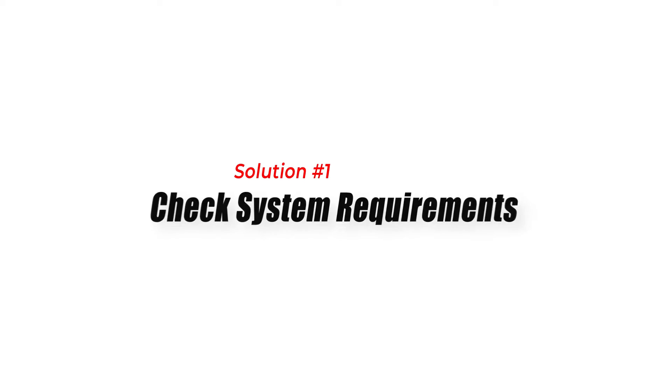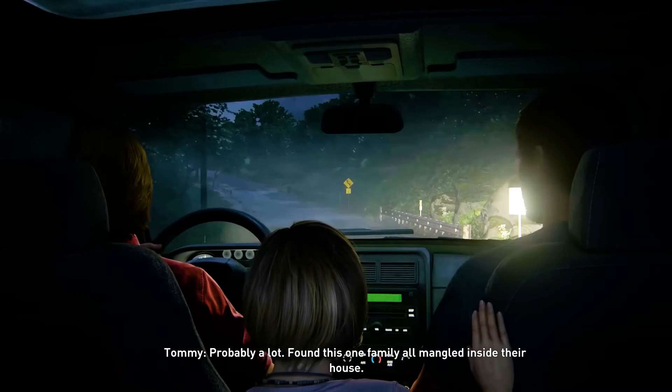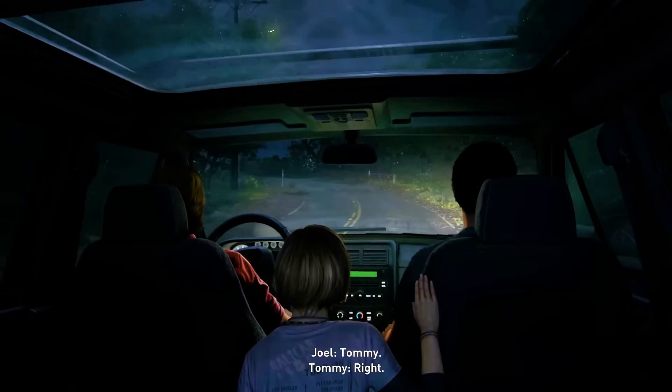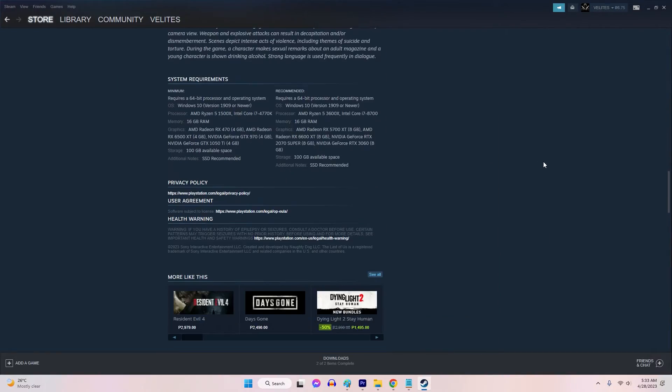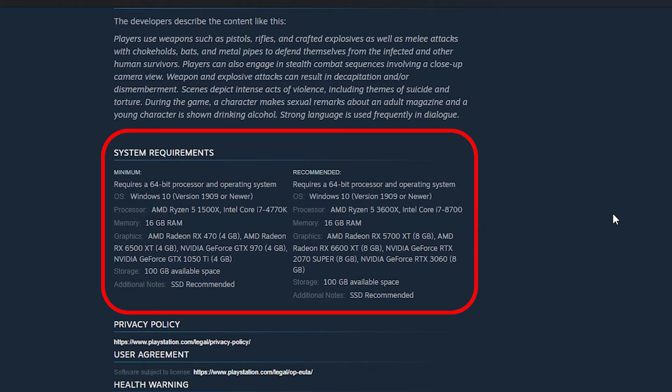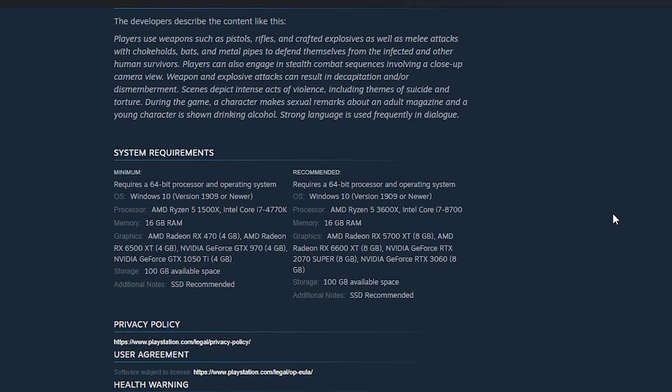Solution 1: Check System Requirements. Before trying anything else, make sure that your PC meets the minimum system requirements for the game. The Last of Us Part 1 requires at least Windows 7 or higher, a 64-bit processor and operating system, an Intel Core i3 2.5 GHz or better processor, at least 4 GB of RAM, and an NVIDIA GeForce 450 or higher graphics card.